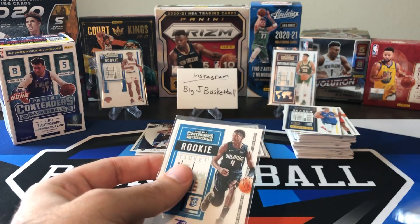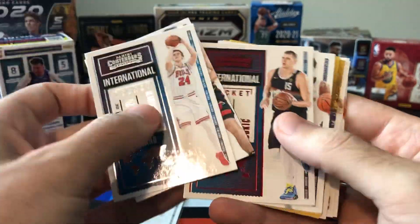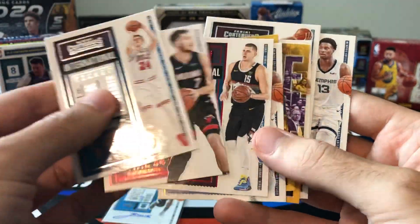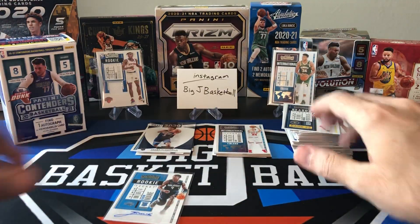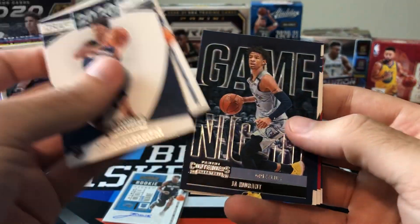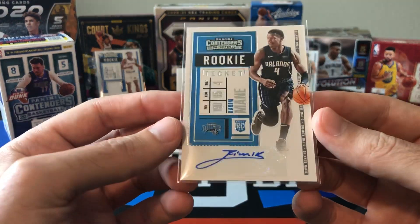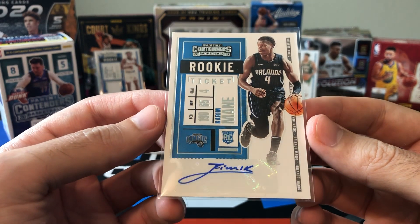Let's take a look at some of these inserts and parallels. Joker, Jaren Jackson — nothing really huge in this middle stack. A couple of Jaren Jackson parallels, a green and a gold or orange. Big stack of base cards, a couple rookies — Jaden McDaniels — a Ja Morant parallel, another Ja Morant, a couple of Kira Lewis, and a Malachi Flynn. And we actually did get another auto — so out of three blasters opened, two out of three had autos, although both were guys I'd never heard of.